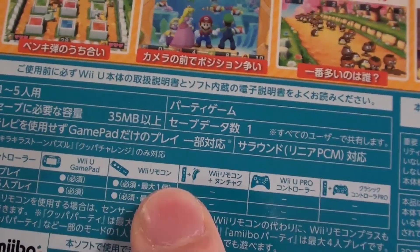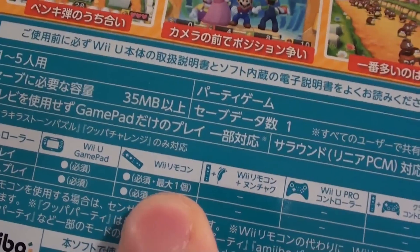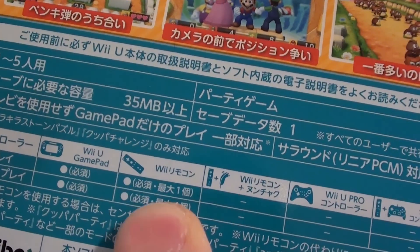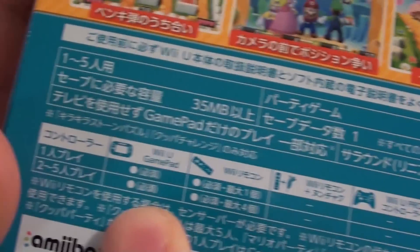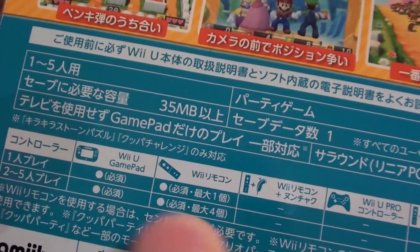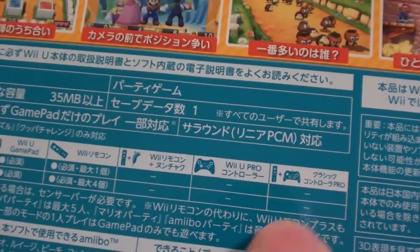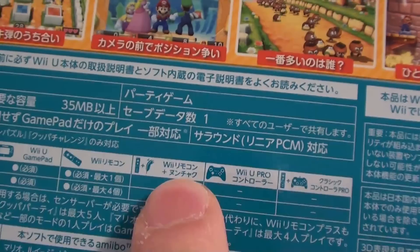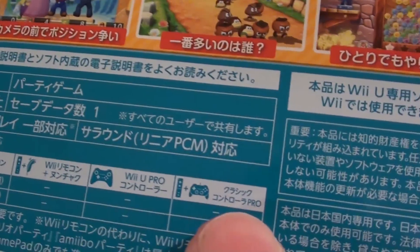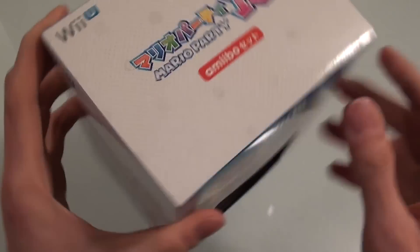You obviously have to have a Wii U and the gamepad. It is compatible with Wii remotes — I believe you'll need at least one if you want to play with one player, and two to four of them if you want to play the five-player mode. It is not compatible with Nunchuks, Pro Controllers, or the classic Pro Controller. It just says Wii U Mario Party 10 on the bottom and top of the box.